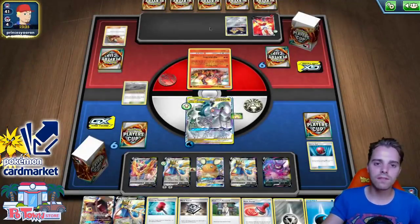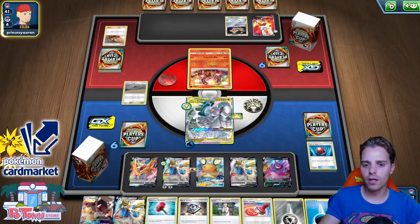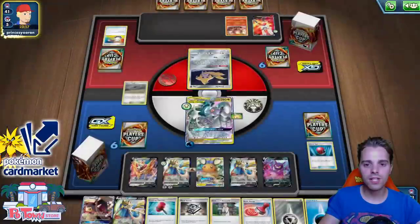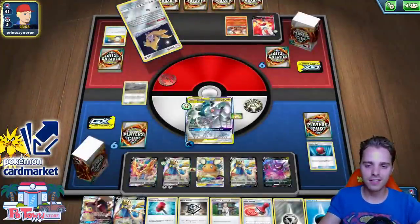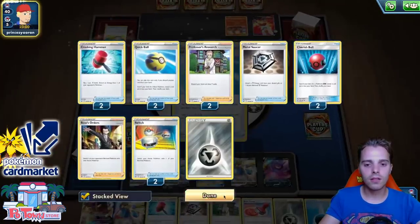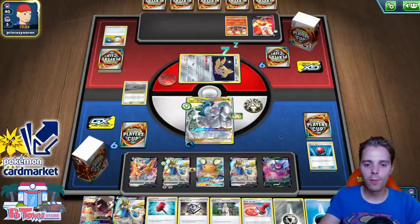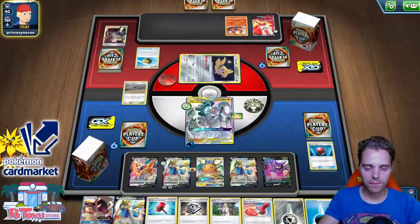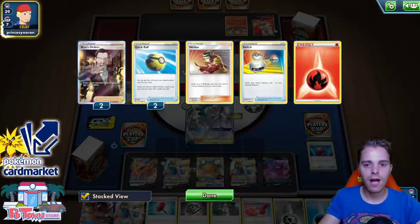We don't have Boss's Orders in hand, otherwise we could have knocked out the Cinderace V before it evolved. They switched to Jirachi — this deck is running Stellar Wish shenanigans, so there's a chance they're also running Galarian Zigzagoon. We have Crushing Hammer. They already welded for one. Cinderace VMAX — not the most consistent deck. We whiffed on our Alter Creation — it would have been nice to showcase that. Look at all the cards we've drawn so far — two Zacians are ready to attack.